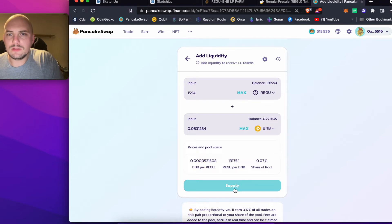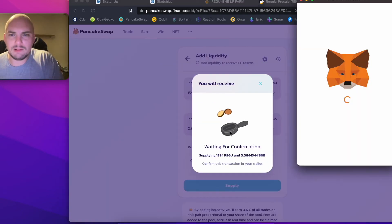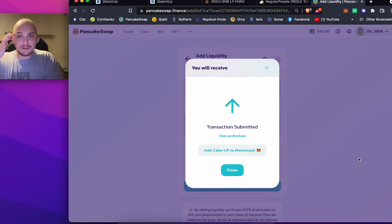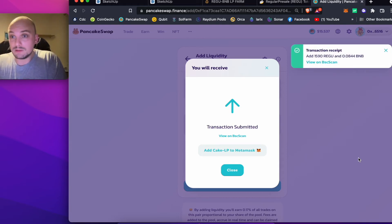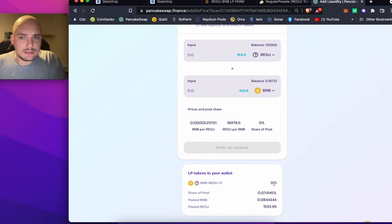I'll wait a moment and then quickly hit Supply. That's going to give me 11 LP tokens. I need to do it fast because the volatility is so much at the moment the transaction can fail. But perfect — done. Now it says I've got 11.11 Liquidity Providing Tokens.